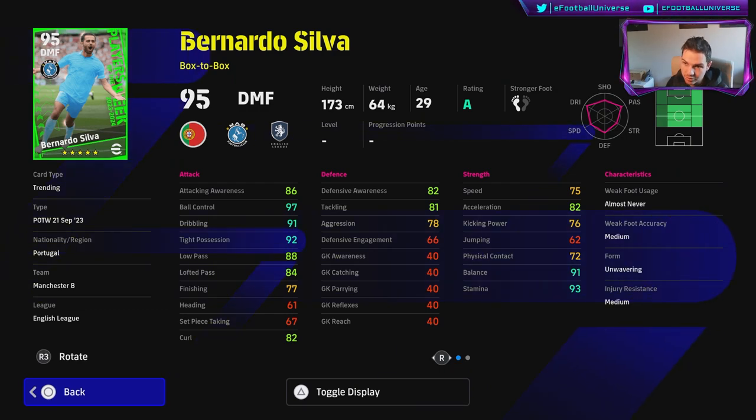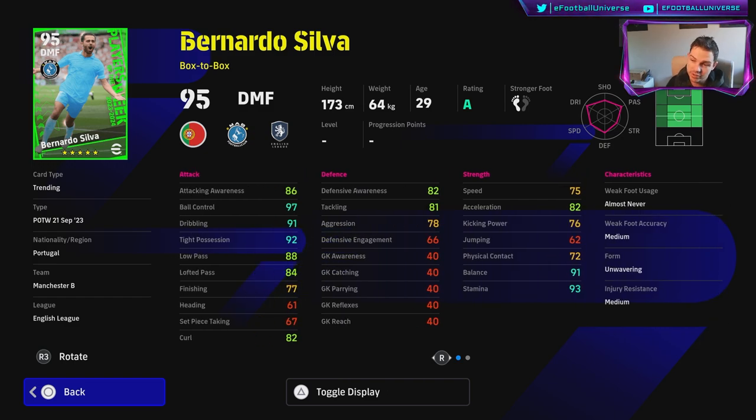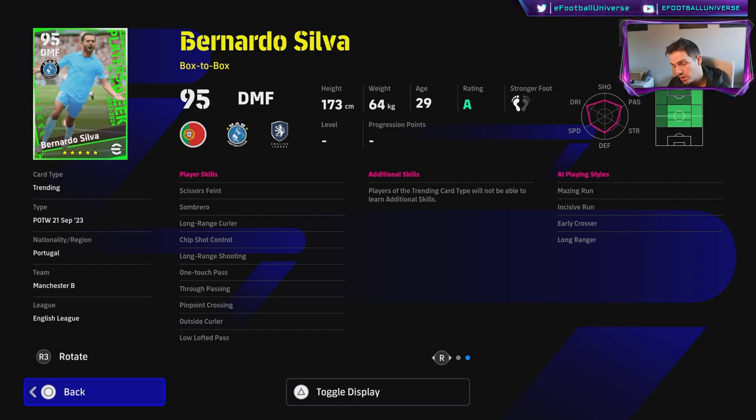Last but not least, the high-rated Bernardo Silva. I would play him as a CMF, not a DMF — with the gameplay the way it is, the midfield style means I'd only ever play an anchorman or destroyer there with blocker, interception, or manual blocks. He has 97 ball control, 91 dribbling, 92 tight possession, 82 acceleration with 91 balance — a really strong card with unwavering form and brilliant skills.